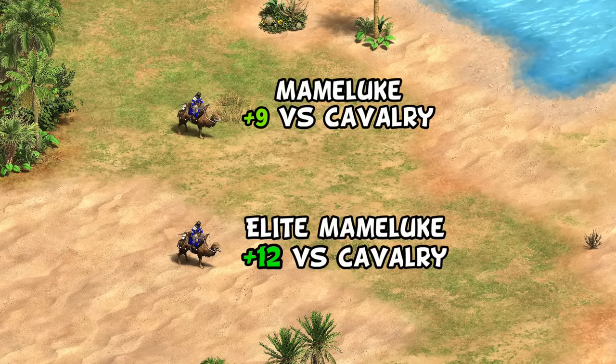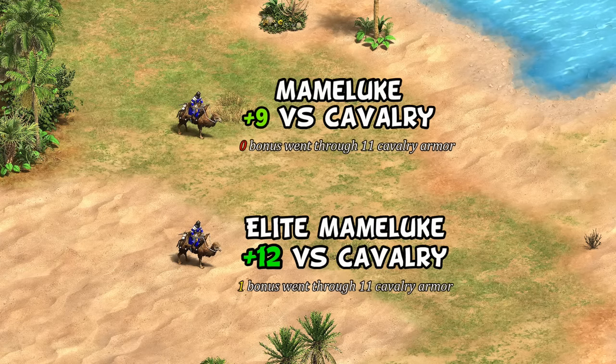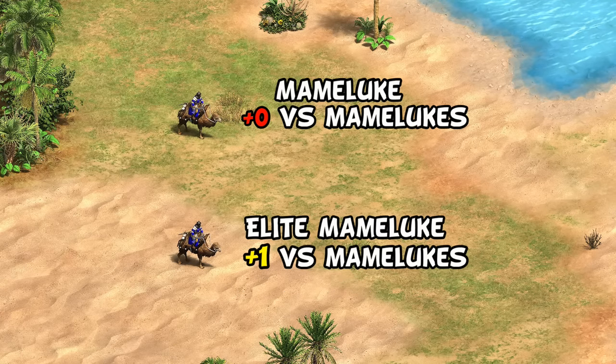Suddenly, with this explanation, all of the weird bonuses instantly make sense. For example, Mamelukes have plus 9 against cavalry and elite Mamelukes have plus 12. Considering that 11 of that was previously negated, all that really went through was one — which is now preserved as a random-looking plus one for the elite Mameluke bonus.